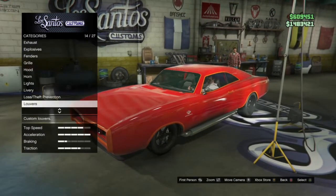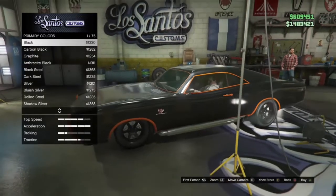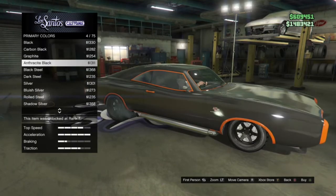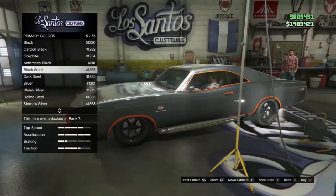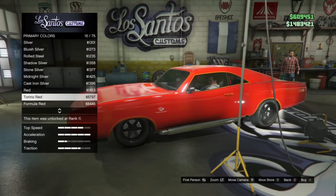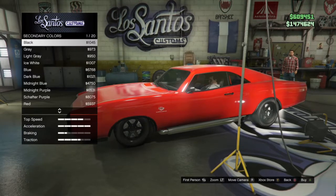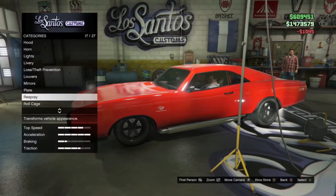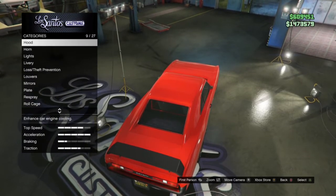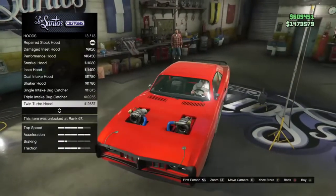Spray paint — I'm going to go for a metallic red, just to feel prepared. I always go for red on my vehicles in GTA. Most of the vehicles I own are red. I might go for a green or red, and then a matte black secondary. I know I should mix it up but red and black is just my route.